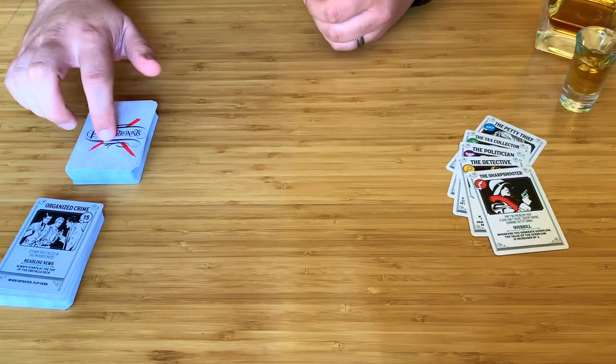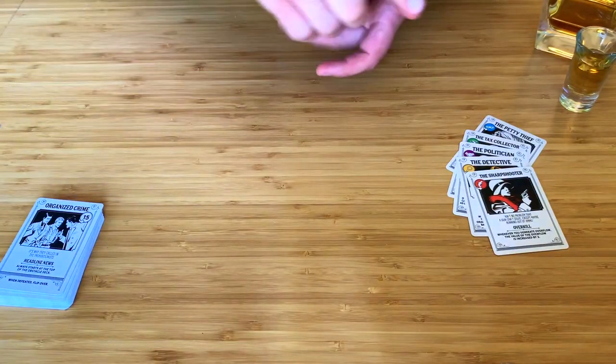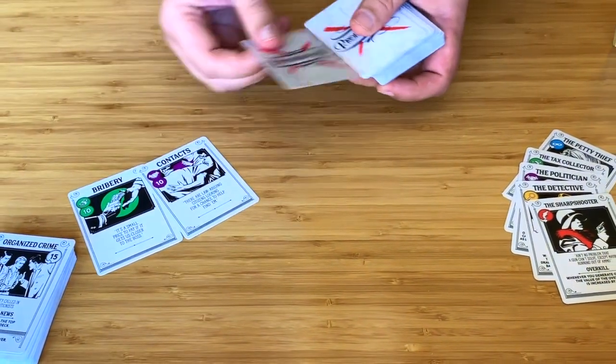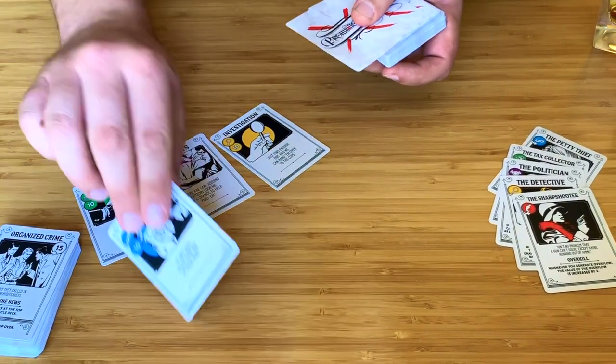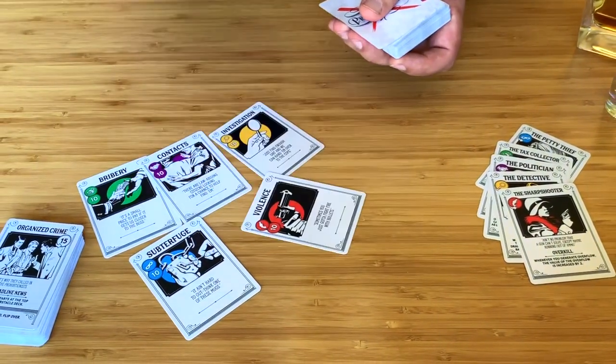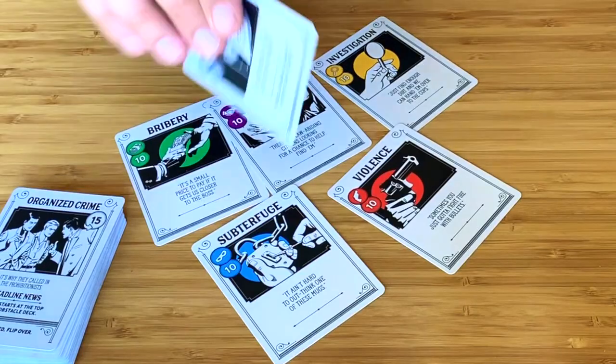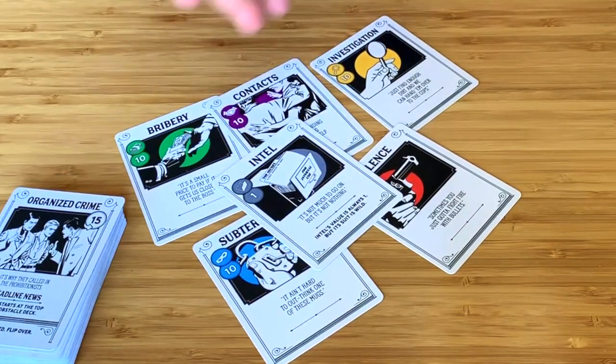The tactics cards are how you deal with obstacles. Tactics come in five suits: bribery, contacts, investigation, subterfuge, and violence, which have values between two and ten, as well as intel, which is a wild suit but always has a value of one.